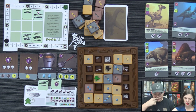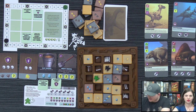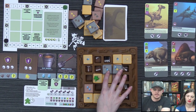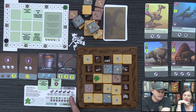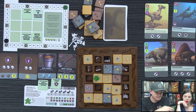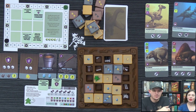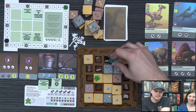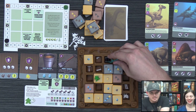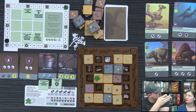Derek can only extract once per turn and needs to find the last skull piece. He also notes that no one took the last hammer because players are limited to three tool tiles. Lizzie pushes Derek into a dig hole — he has to spend an action to come back from any side. Lizzie has all nine symbol types represented in her dinosaurs.